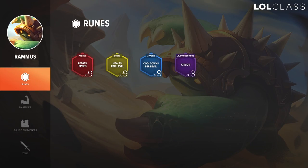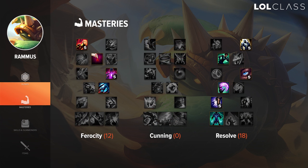For runes on Rammus, I like to run attack speed reds, health per level yellows, scaling CDR blues, and armor quints. I don't think going flat armor reds, flat armor seals, flat MR glyphs, and attack speed quints is very efficient because those are really only for early game stats. If you just get scaling CDR, scaling HP, and flat armor for early game, then it'll be just as good early and you'll scale better into late game.